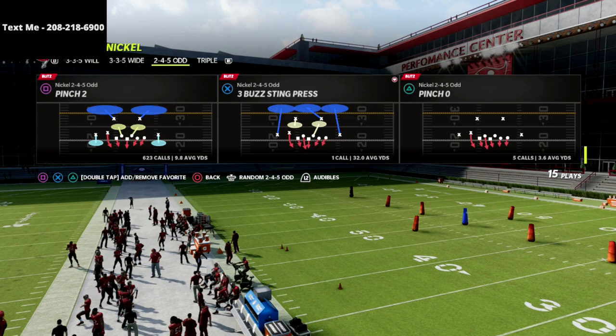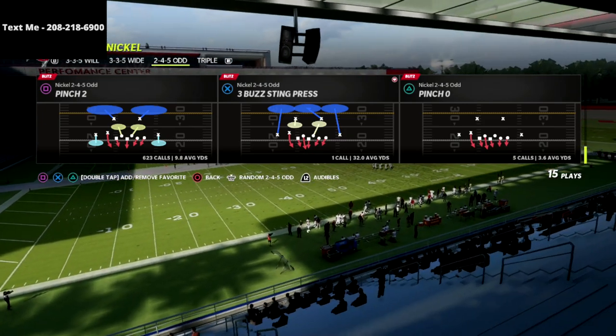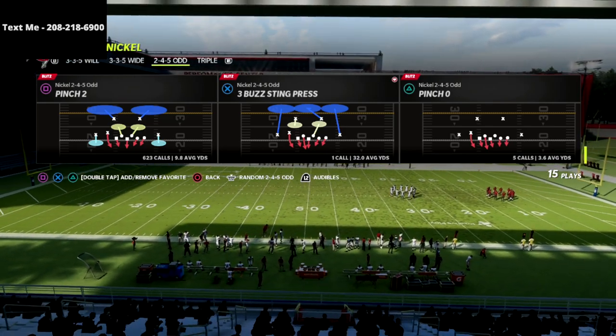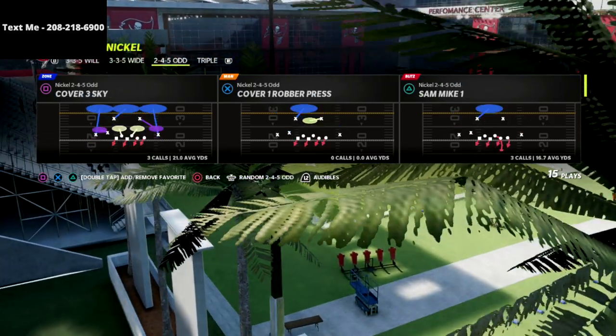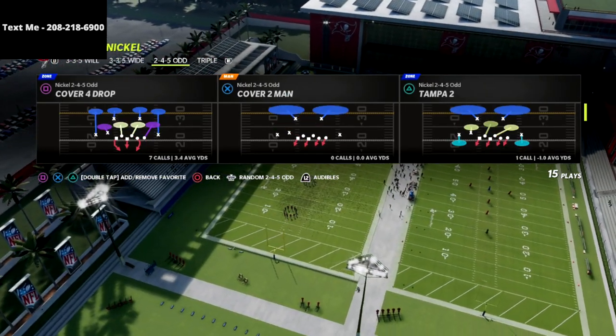I have a complete defensive scheme on the 2-4-5 Odd — I think it's the best defense in the game. The one weakness of it is stopping the run, and the 3-3-5 Wide makes up for that. It also gives you the ability to have some really good coverage systems like cross-manning and other things like that.